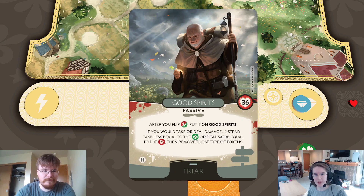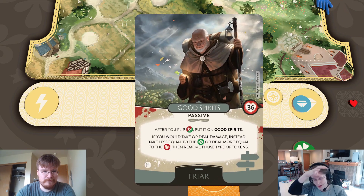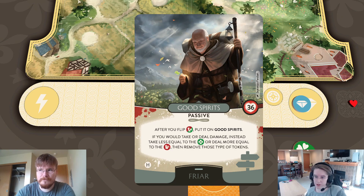After you flip a luck token, you put it on Good Spirits. You gain a luck token by playing a card — it goes into your pool in front of you — and then after you flip that, in the way described previously, it goes on to the Good Spirits ultimate itself. When it's on Good Spirits, if you would take or deal damage at any point, you instead take less damage equal to the total number of clovers on Good Spirits, or deal more damage equal to the total number of roosters on Good Spirits. Then you remove that type.